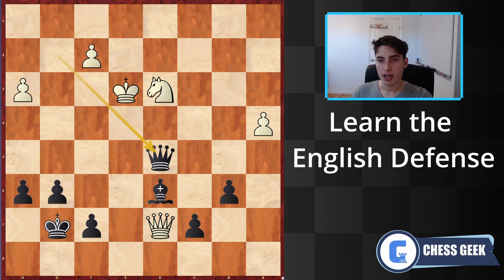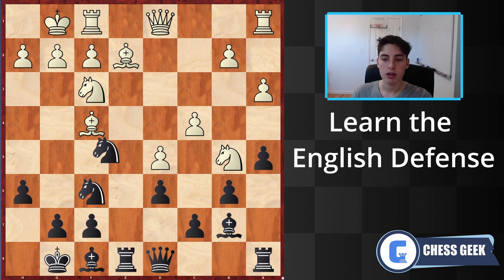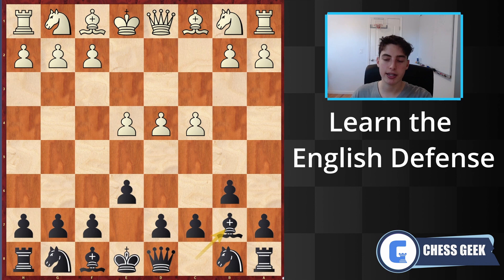A beautiful, very positional display — using the knights in a thematic way, positionally moving them using the dark squares. Moving on to game number two, we have Boris Gelfand with the white pieces playing against Grischuk. Again, we have the e6, b6 English opening.